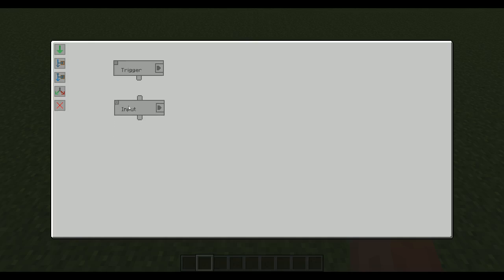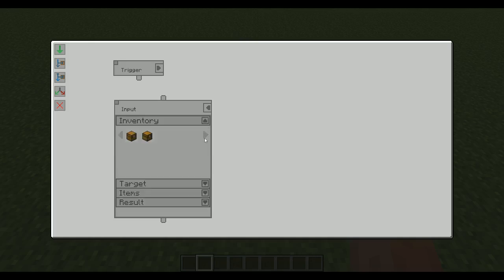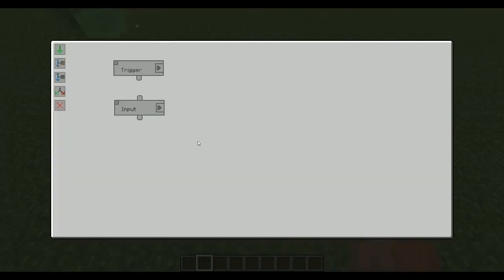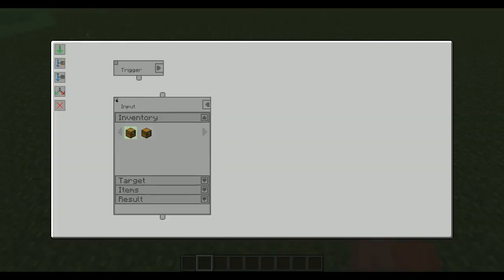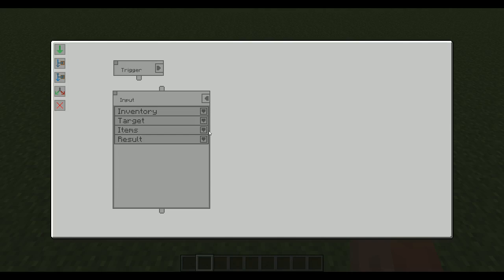Then we need an input - I already have one here. Otherwise you just create it like so. Open it up and you get more options for what to do with this input. I'm going to select one of these chests - this one with iron in it. You can get the coordinates of it. Don't get fooled by the word 'input' - what input means is that it's going to take what's in that chest and input it into the machine itself.